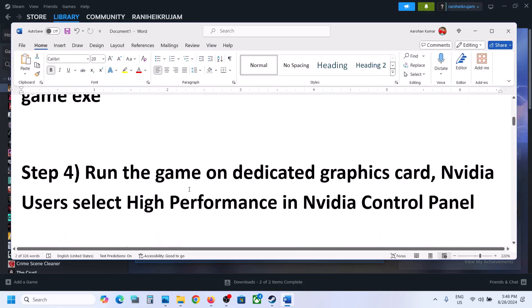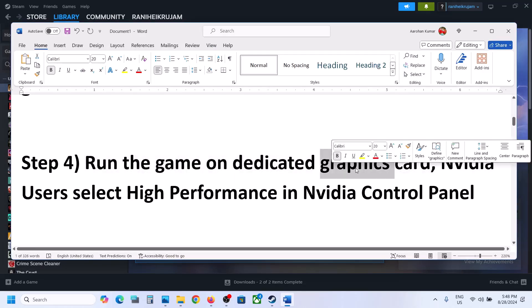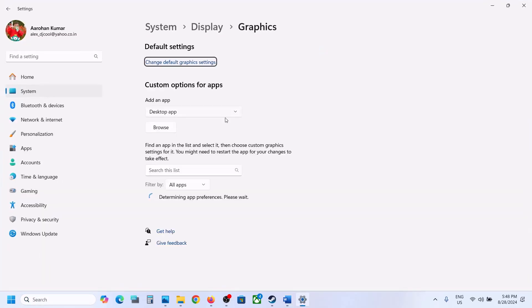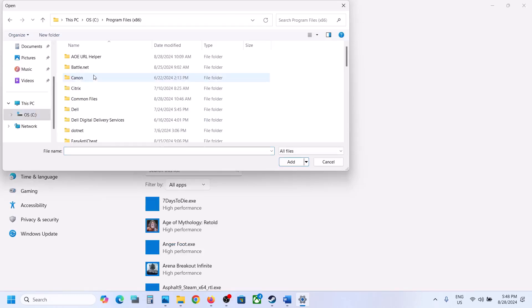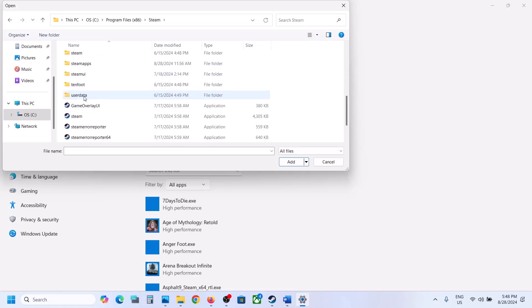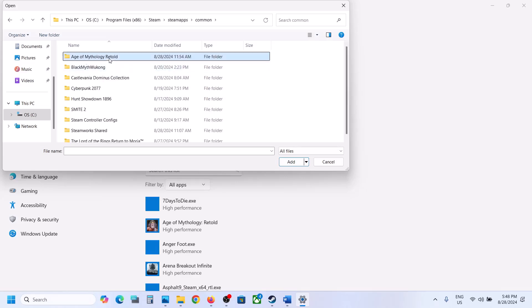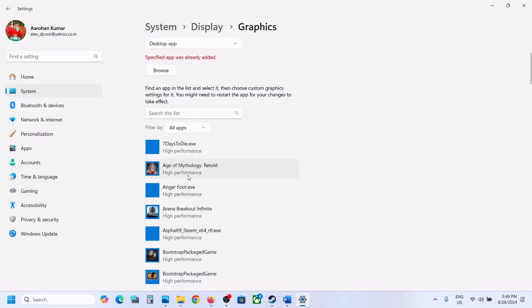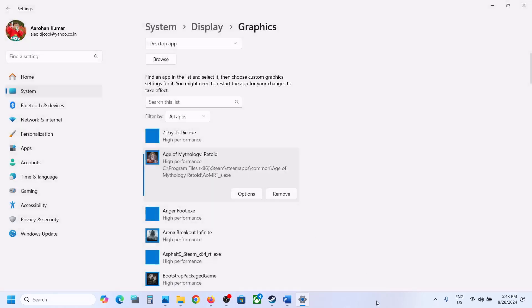The next step is to run the game on the dedicated graphics card. Type 'graphics settings' in the Windows search box, go to Graphics Settings, click Browse, go to the game installation folder and select the game exe file. Once the game is added, click on Options, select High Performance, click Save, and then launch the game.